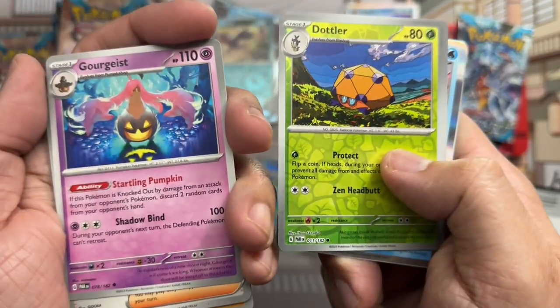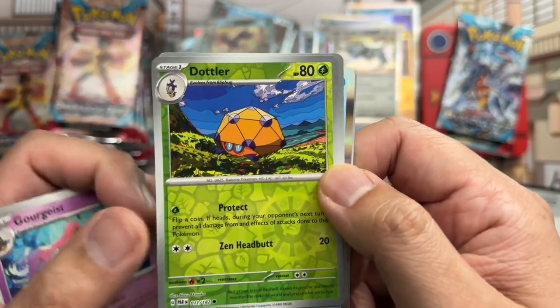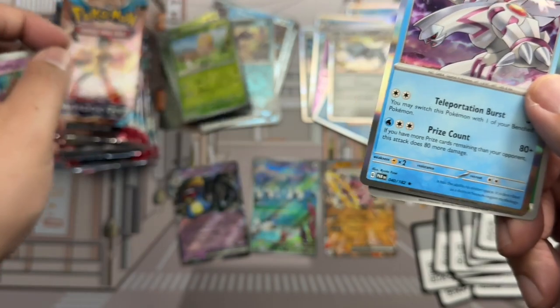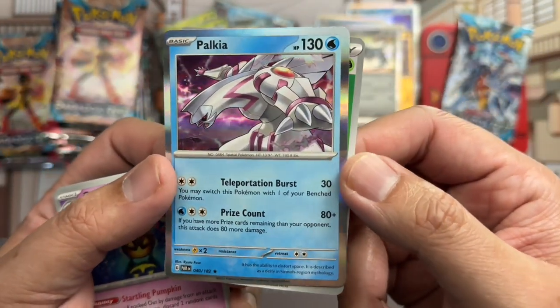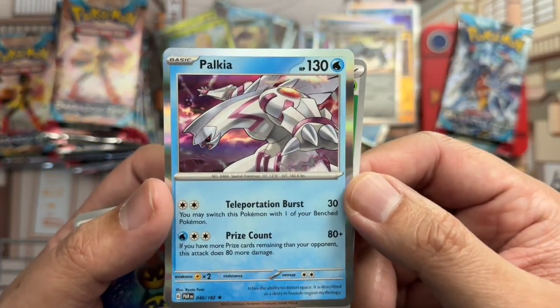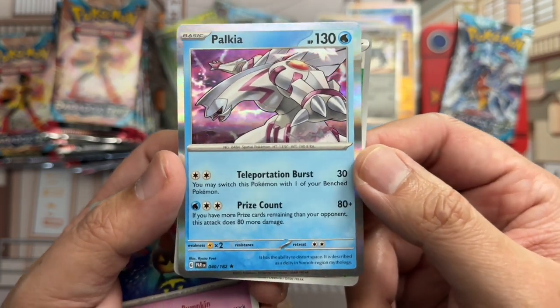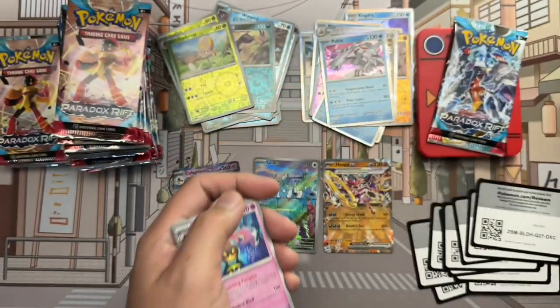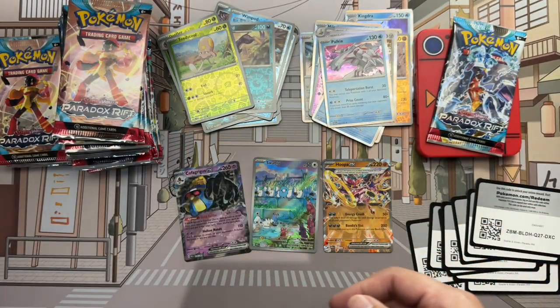Greedent — perfect for Halloween just passed. Gottler reverse, Toadscruel reverse, and Palkia holo rare. Especially on cards that look like this, it really looks cool to have the holo designs right to the edge. That said, didn't get many hits yet — nearly halfway through the box and we've gotten three, and they're all kind of mid-tier.